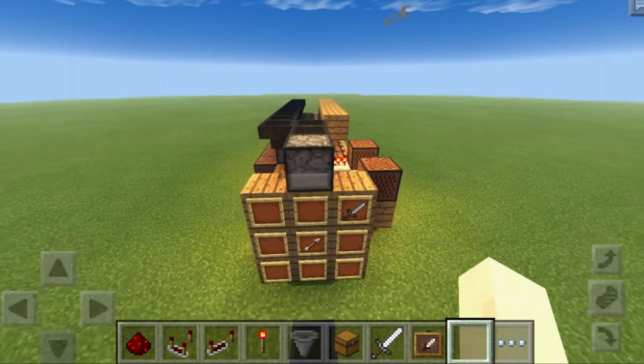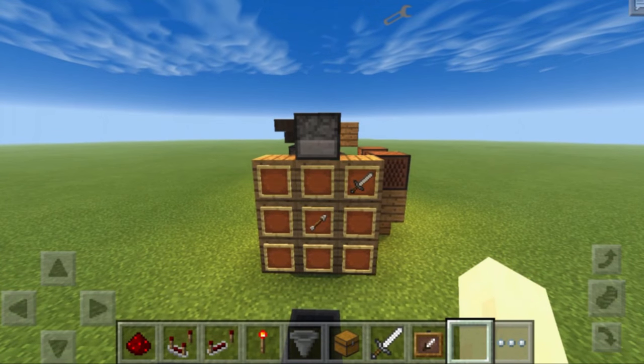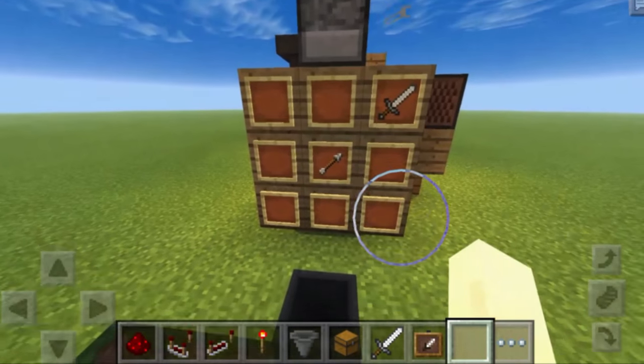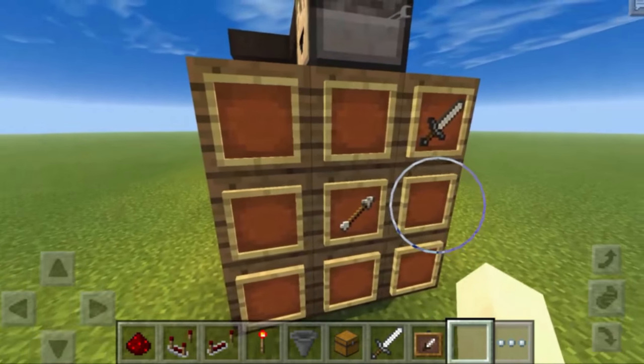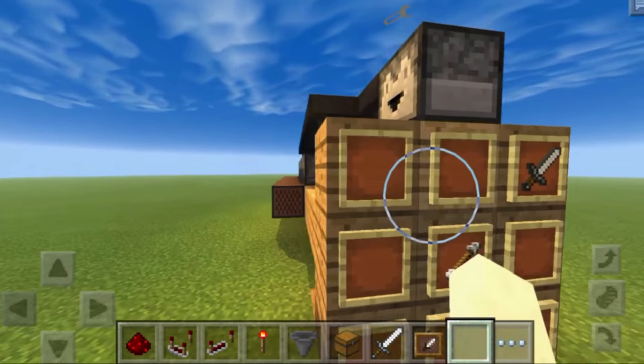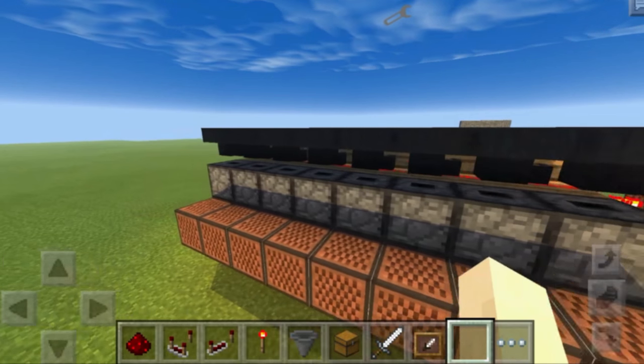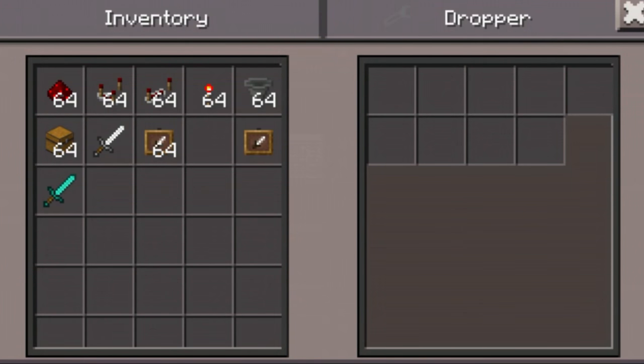That's basically how it works. To set more items on the vending machine, position two on the item frame will be dropper number two, all the way around to number eight — each position corresponds directly to its item dropper. So the last one is number eight.